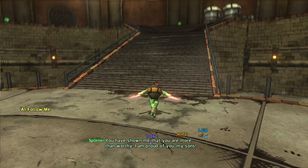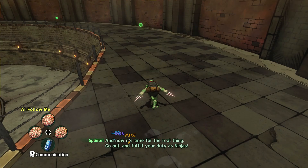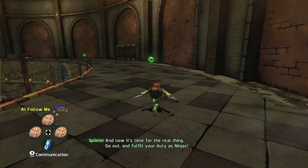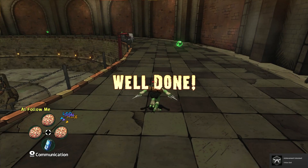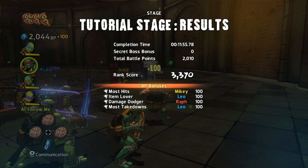I'm pretty sure that's how you do it. You are more than worthy — I am proud of you, my sons. Always remember that I can acquire items for you in exchange for battle coils. Now it's time for the real thing — go out and fulfill your duty as ninjas! I'm getting pizzas! White belt — haha! That's the tutorial done — I like it.